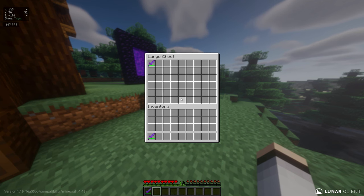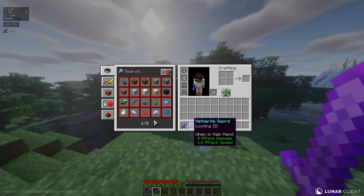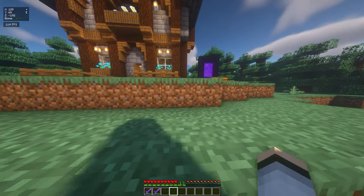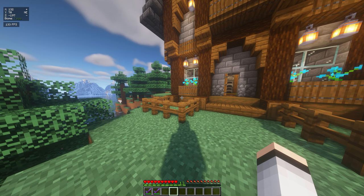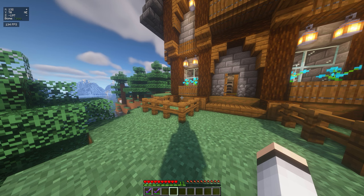Boom — there we go, we've got another Netherite sword! We've just duplicated it. You can see they are absolutely identical — the durability is identical — because the game did not know whether to give it to the inventory or the chest, so it just gives us both. And that is the best and easiest way to duplicate items in Minecraft.